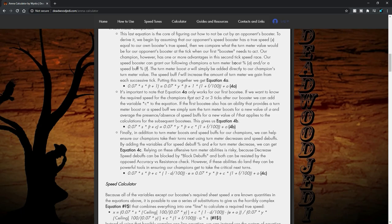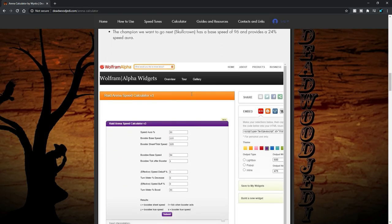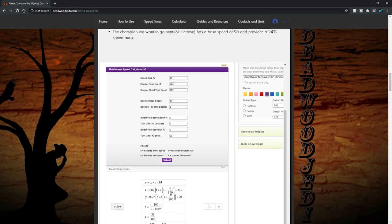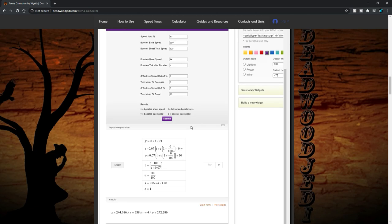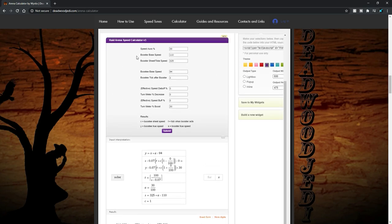Bigger shout out to Wistix because he's the guy that came up with the formula and put it in a very simple calculator for us. What I want to do is quickly cover my champions and how I use this to determine how fast my CC champion would need to be — because after 17 months it's still not correct on my account. The hard part is choosing the champions to work with.